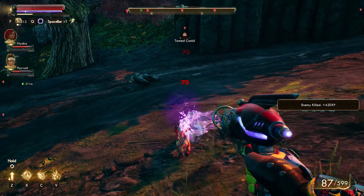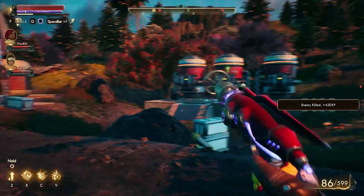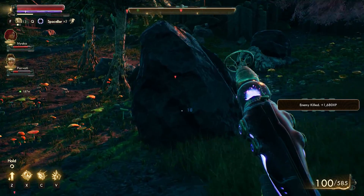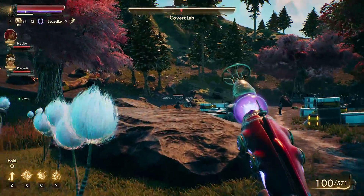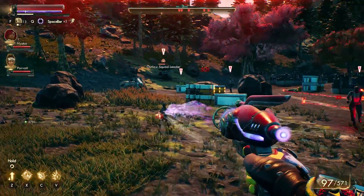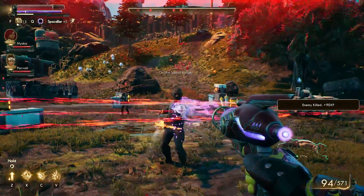I would argue the Shrink Ray felt like the least useful of all the science weapons, and I would say every one after these first two in the video is quite powerful. In game, as you've probably seen from some of the trailers, what it's going to do is as you are shooting at an enemy it will shrink them. This has to be a consistent beam though — as soon as you stop shooting the enemy, almost immediately they will grow back up to size, even to the point where it's difficult to shrink somebody down then switch to another weapon.